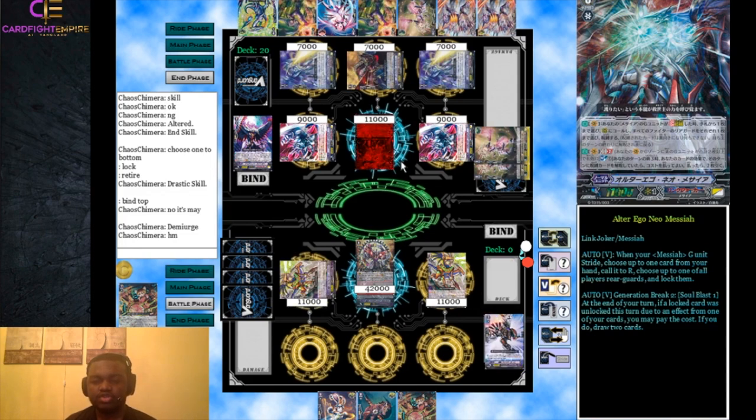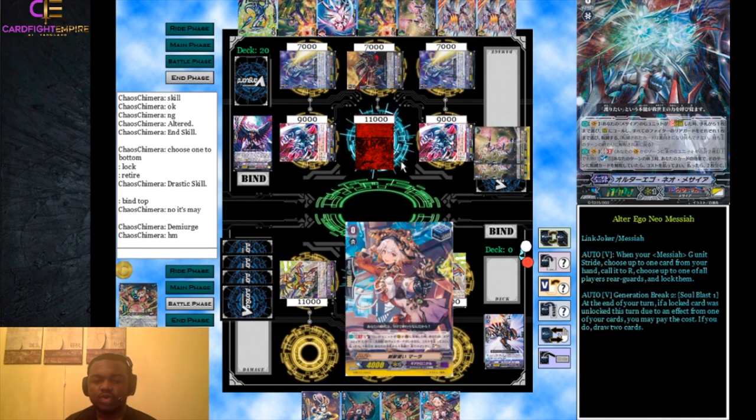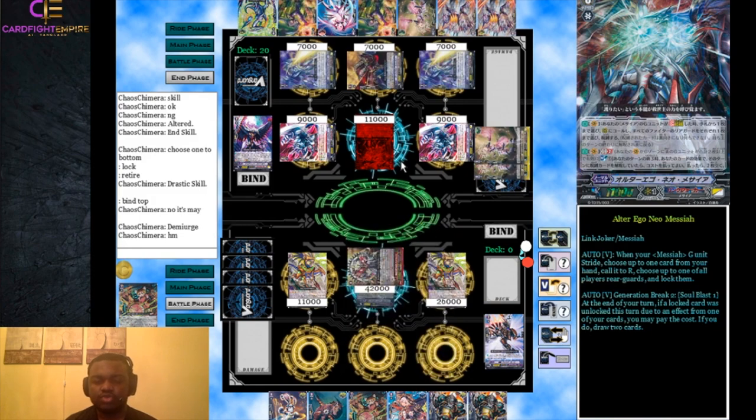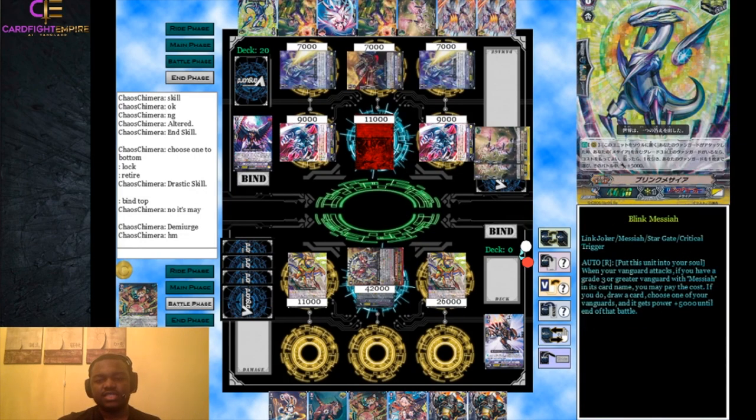I continued playing out the turn after he left to show what it would have looked like. I put a draw trigger slightly out of ideal order but it wasn't a major mistake. I end up putting the draw trigger near the top, attack, and check a stand trigger, a crit trigger, and another crit trigger - giving a good sense of what the Demiurg turn would have done.